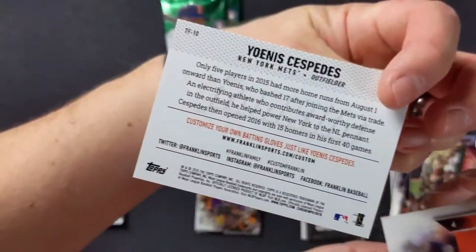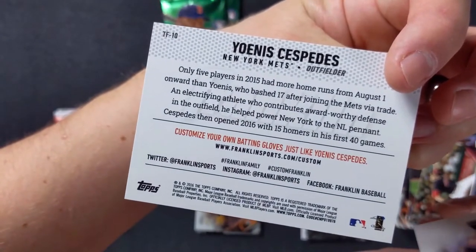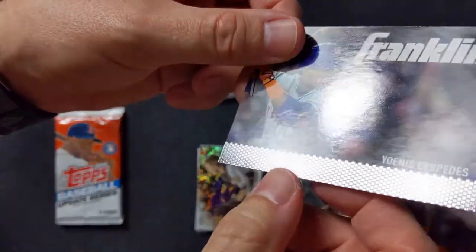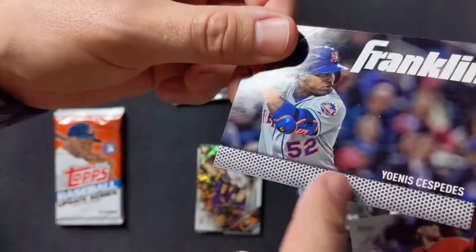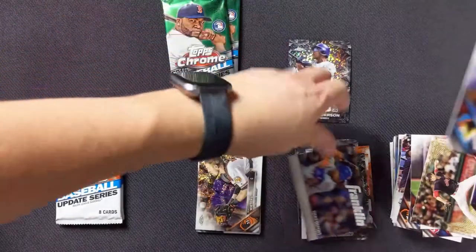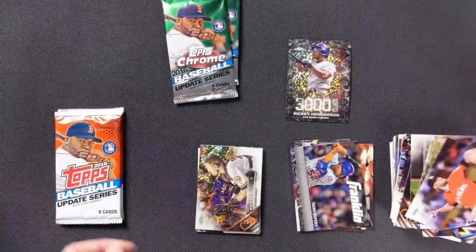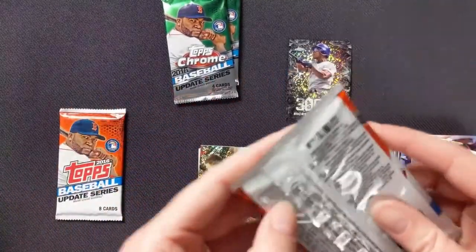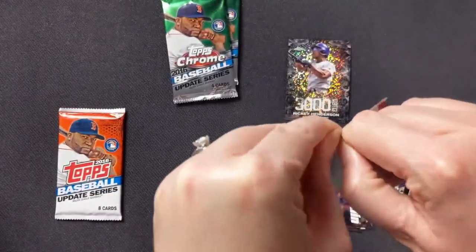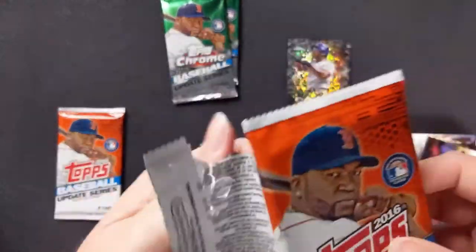Yoenis Cespedes — 'customize your own batting gloves just like Yoenis Cespedes.' I guess that's supposed to be something there — you can feel the texture of his batting gloves or something. Andrew Cashner with the Marlins — he's the one that always gets hurt. Cespedes — I think he's in the final year of his contract with the Mets and he's played like maybe 60 games or something. Correct me if I'm wrong in the comments, but yeah — not a big Cespedes fan.